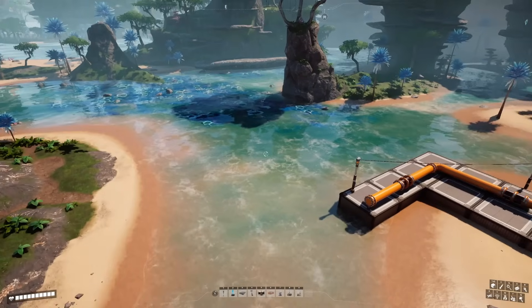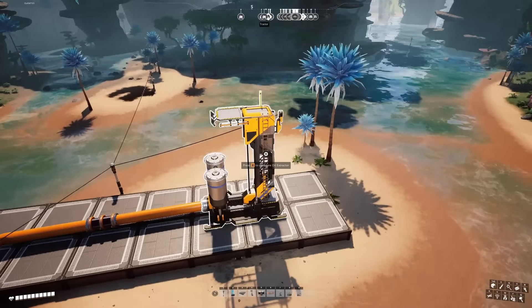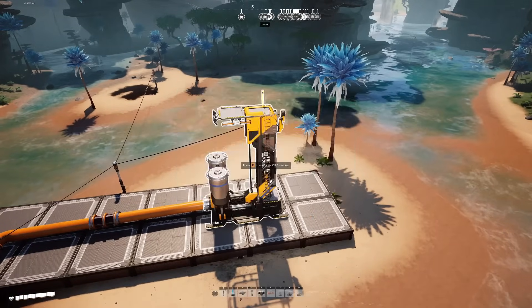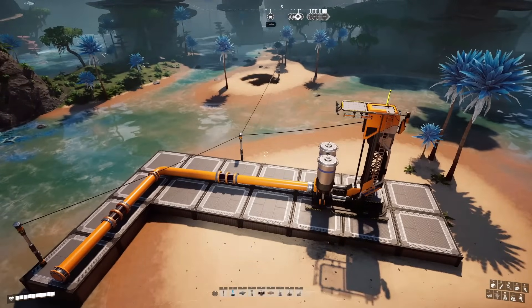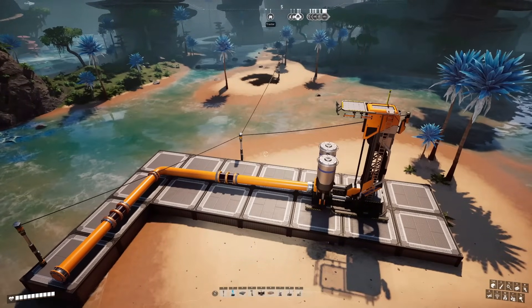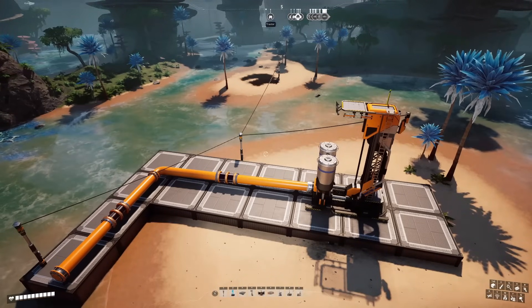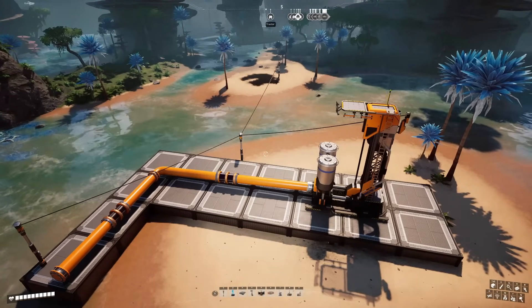The specific build we're looking at is going to be using a single normal oil node with an oil extractor on it that'll produce 120 crude oil per minute. We'll also talk about how this can scale up if you are working on an impure node and only producing 60, or if you're working on a pure node or multiple nodes and can get 240 or even more oil into your plant.